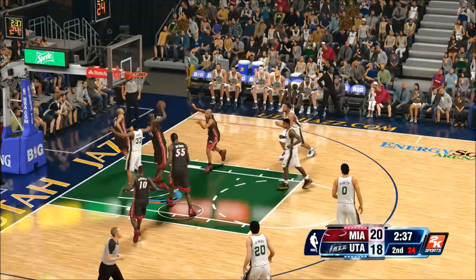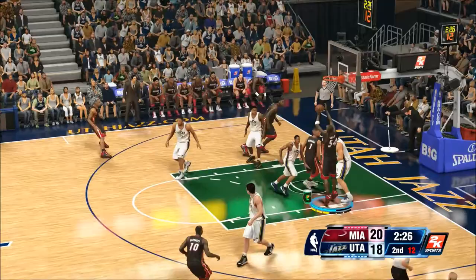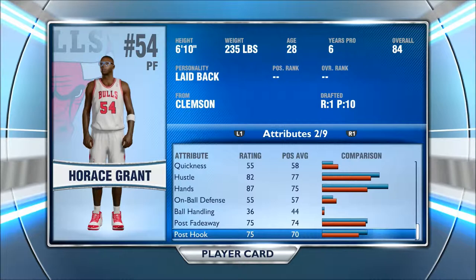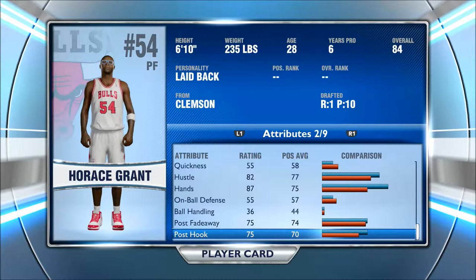I think he's one of the best rebounders in the game — top three if not the top. Horace Grant was a great player, from Clemson, drafted with the 10th pick in the first round. He's only an 84 overall but I think he should be higher — he's an absolutely amazing player. I hope you guys enjoyed that. I've been FlyingTwoCaps — thank you so much for watching, thank you for all the support. Click all the links down below, and I'll see you guys in the next MyTeam player review. Peace.